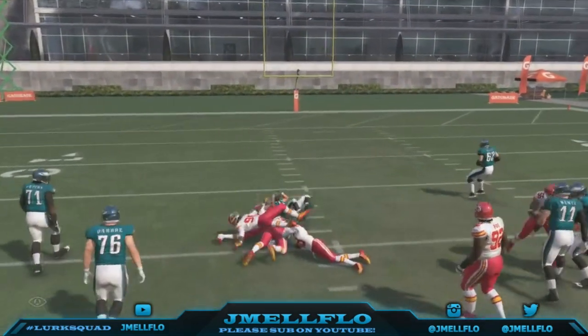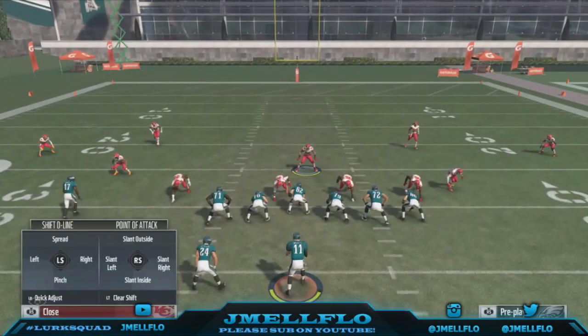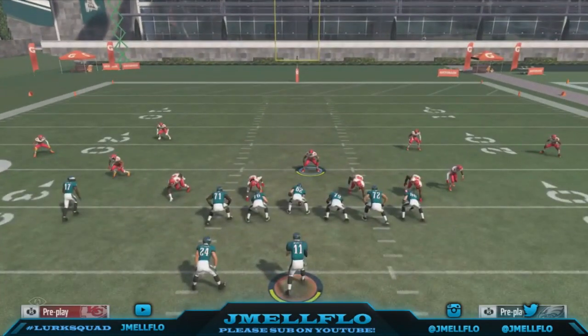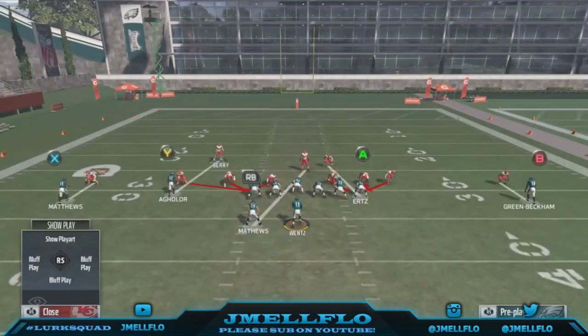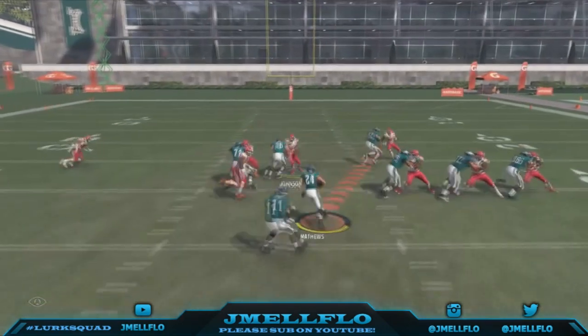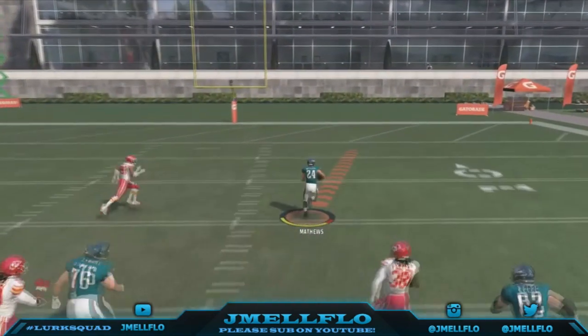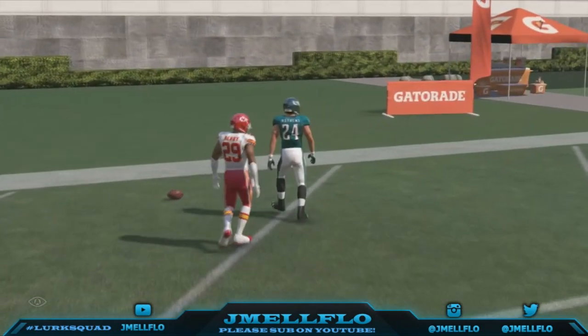I think he was using his safety most of the time. If he thought I would run, he would bring his safety in the box — both safeties towards the box. He had fantastic corners and he would wait right there. So when I would run the ball, he would just come right through that gap before the linebacker got there. But sometimes that's how I beat him — I just kept pounding the ball.